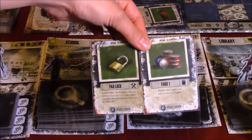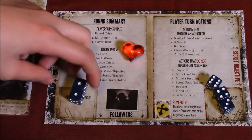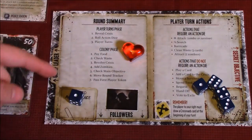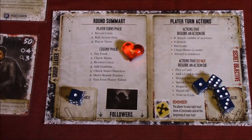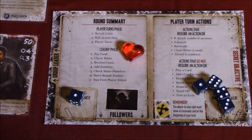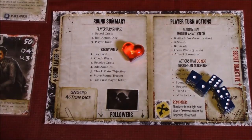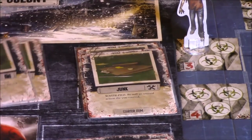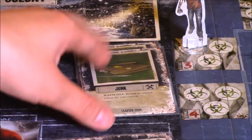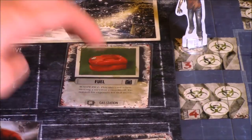I am going to take the food. For the remaining dice, I'll just spend one to set up a barricade at the police station. And this last one, I will clean waste. Here's the three waste that David cleans. And let's clean two more as the wife's free action. We're down to one waste.